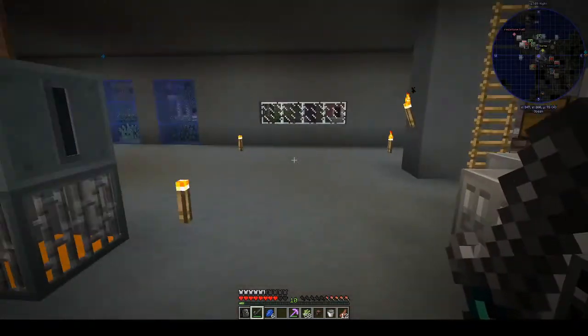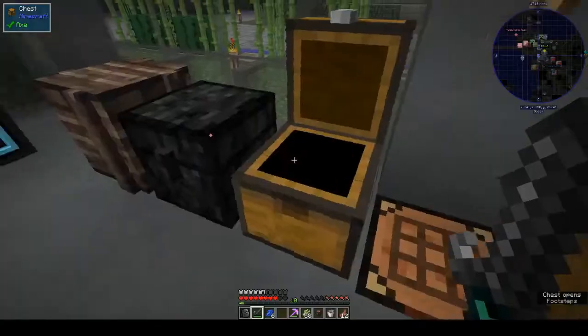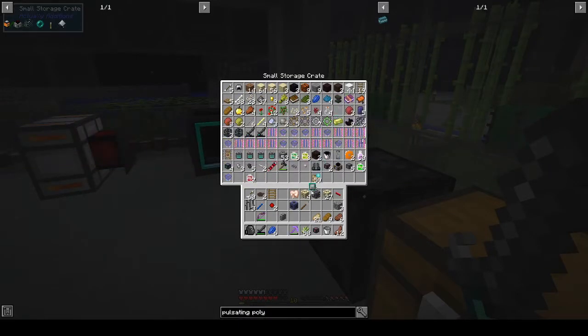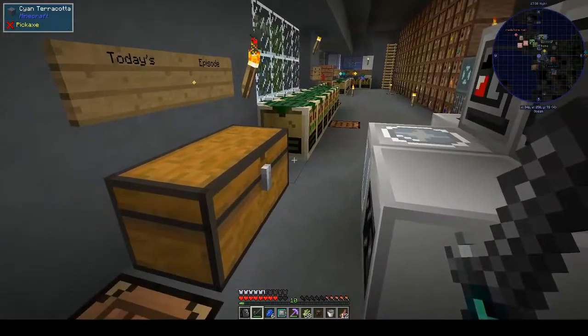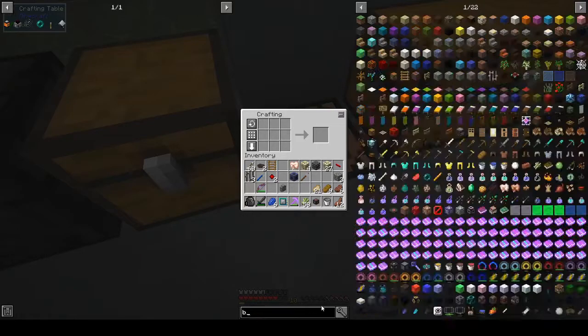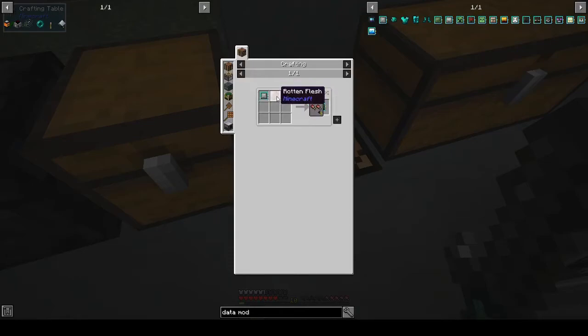We have a blank data model. You can combine various items with a blank data module for a completed data model to run inside the simulation chamber. So — zombie: blank data plus zombie will give you rotten flesh data model. We've got skeleton, we've got creepers — gunpowder.